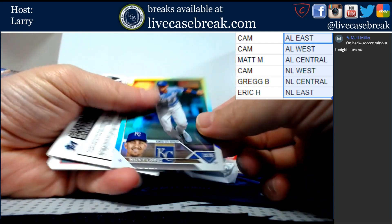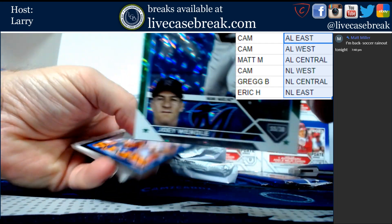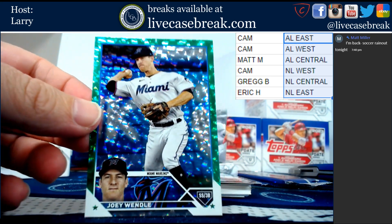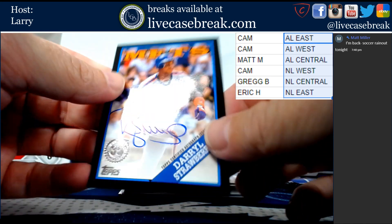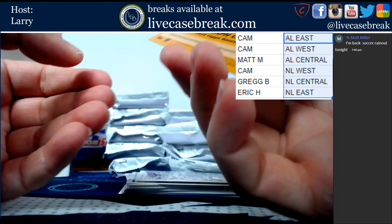We have Nicky Lopez foil board. Out of 499, Joey Wendell for the Marlins, going to Eric. And Eric, you got a nice auto here for the New York Mets - Darryl Strawberry, out of 99. Cool one.